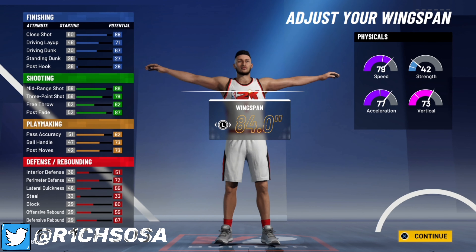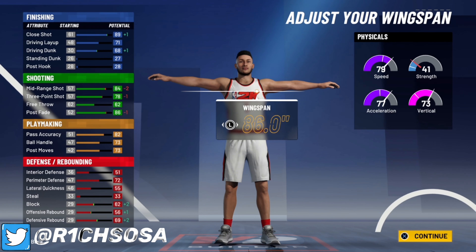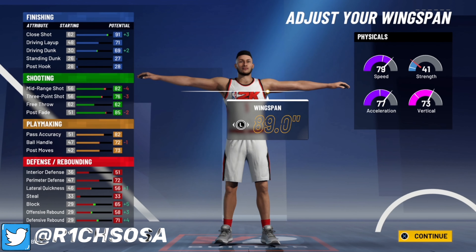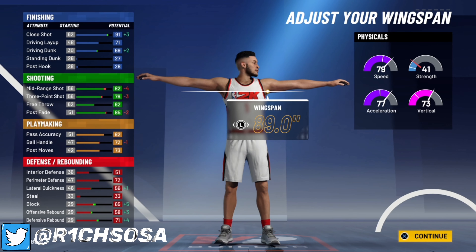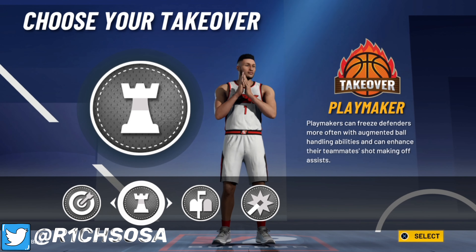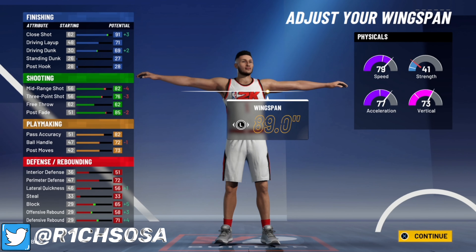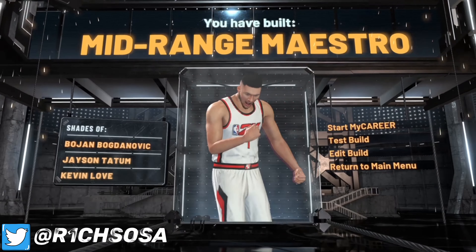For the wingspan, you can max it out or drop it all the way to the lowest for a higher three-pointer. But I don't see too much benefit in dropping your wingspan, because you don't need more than a 75 three-pointer to hit consistently this year — I hit pretty consistently with my point forward who has around a 70 three-pointer. I'm going to go ahead and max it out. Look at the takeovers we get: sharp shooting, playmaking, post scoring takeover, and shot creating — some of the best offensive takeovers you can pick this year.